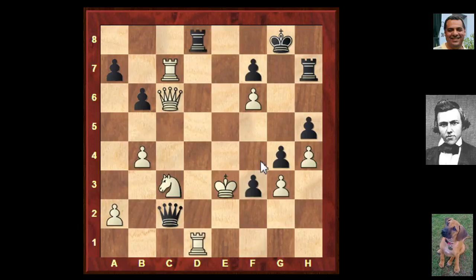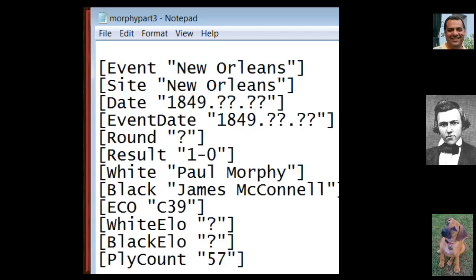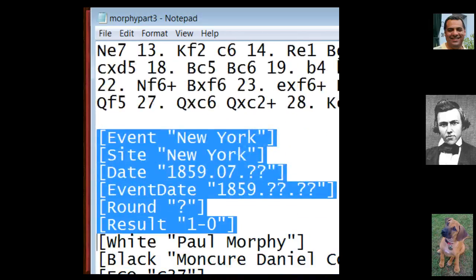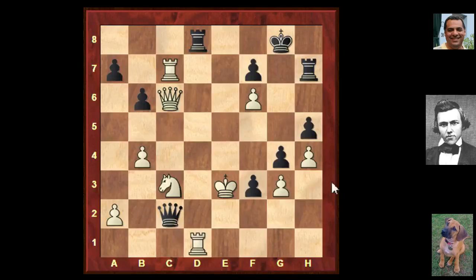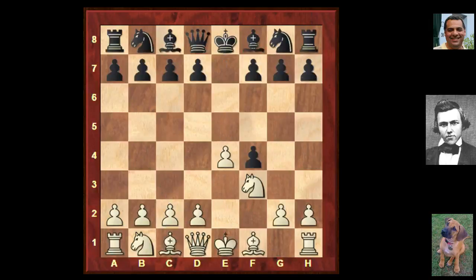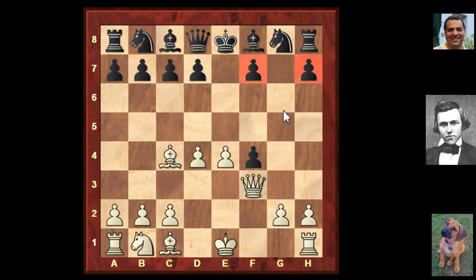Now in New York, 1859, against Montcure Daniel Conway - another King's Gambit with g5, Bishop c4, g4. Paul decided not to bother moving the knight and just played d4, offering the knight on a plate. We see g takes, Queen takes f3, d6 - and now black has these isolated pawns with the f-file looking like a classic recipe for disaster.